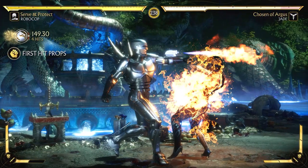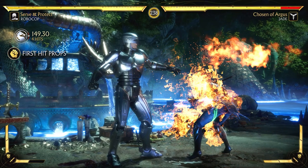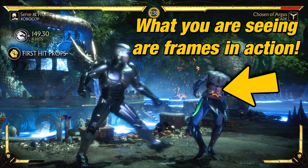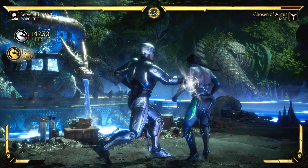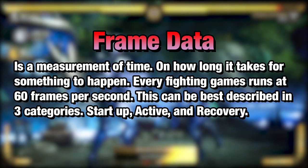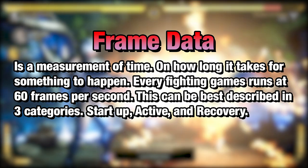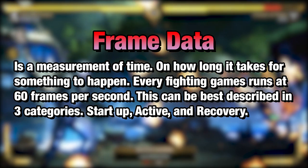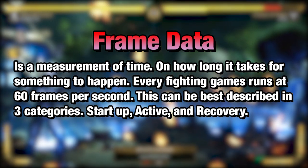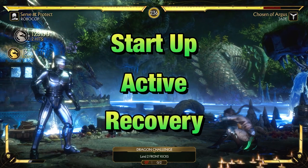So what is frame data? Frame data is the mechanics, or blueprints, of how the game functions. It explains how every attack behaves once you press a button. Frames are the measurement of time for how long it takes for something to happen. Every fighting game runs at 60 frames per second, so one frame is equivalent to 1/60th of a second. This is best described in three categories: startup, active, and recovery.